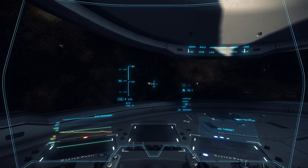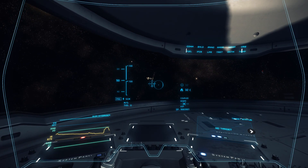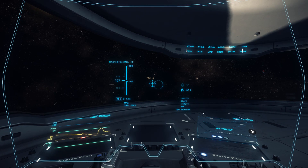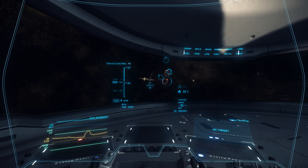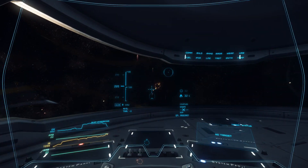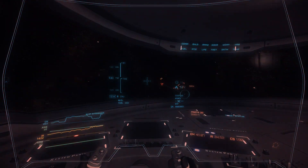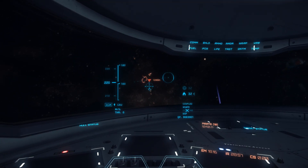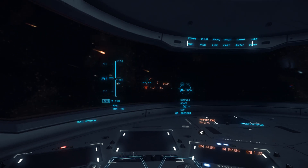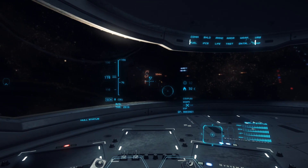We've arrived at our destination, which is one of the comm arrays in the game. Right now they just have test missions — they're pretty much all the same. You arrive at a comm array that's disabled, you need to go inside and turn it back on, and when you arrive there'll be pirate ships flying around that you have to destroy. I cut some of the combat out because you get really severe frame drops — like I was fighting the first ship and frames dropped to about five frames a second, which is basically unplayable.